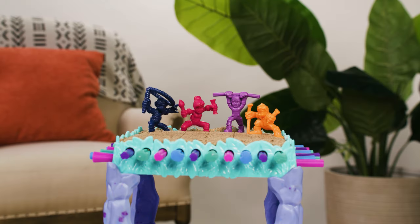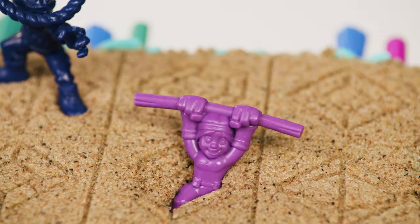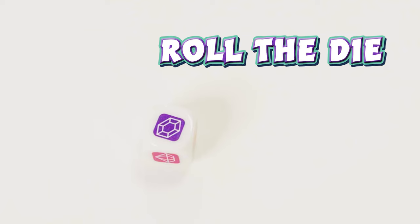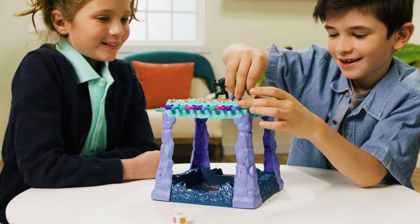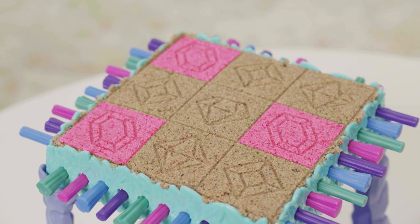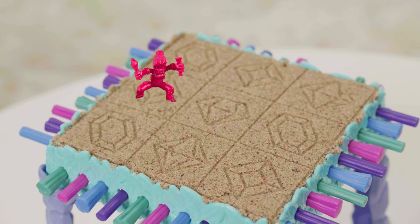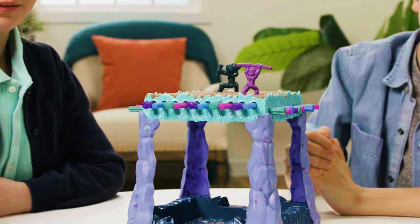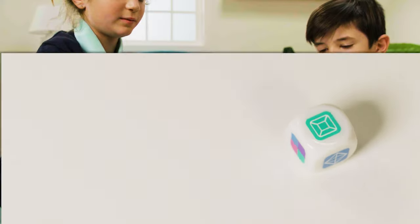Now, ask yourself this very important question: do you have what it takes to withstand the quicksand? Let's play and find out. Begin your adventure by rolling the dice to see where you start. The youngest player rolls first and then the player to their left. Notice there are repeating symbols on the sand board — if you roll one of these symbols and a space is taken, place your character on the other.